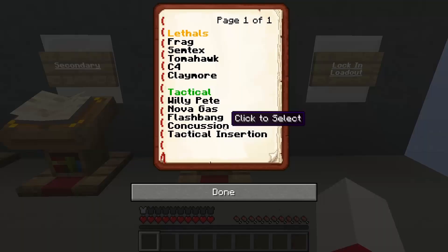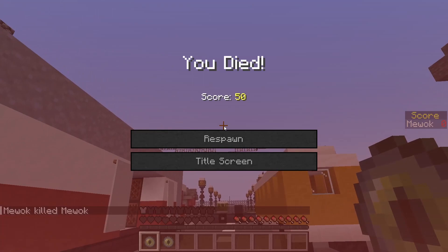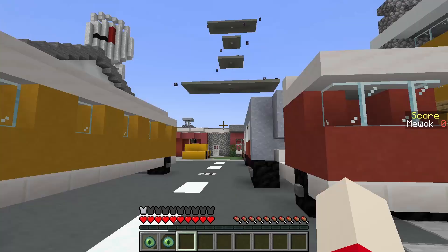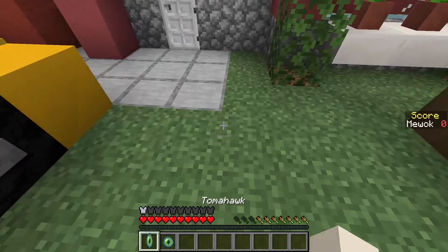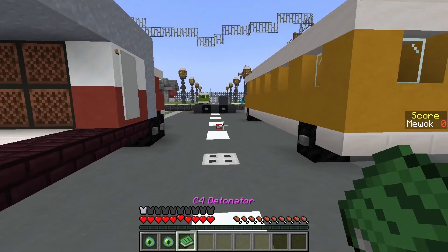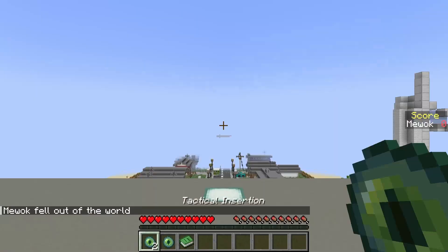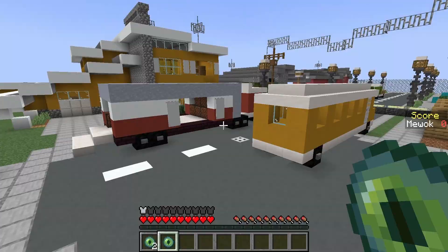For equipment, most items just require right click to throw. For the frag grenade, you can cook it by holding right click before throwing — but hold too long and it explodes in your hand. For the tomahawk, throw it with right click and it drops on the ground like the ballistic knife. For C4, throw it with right click and you'll receive a C4 detonator to blow up any C4 you've placed. For tactical insertion, press right click to place it, and when you die you'll see a cancel TI spawn option — click the book if you don't want to respawn at your tactical insertion spot.